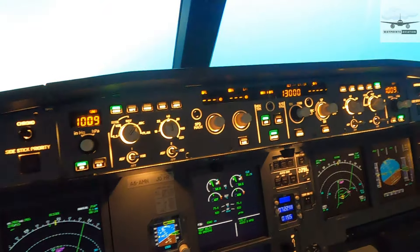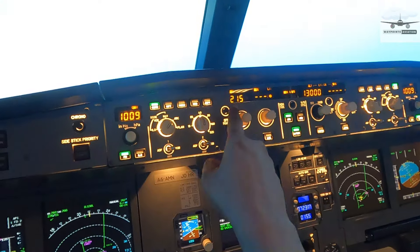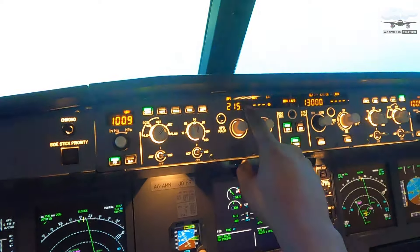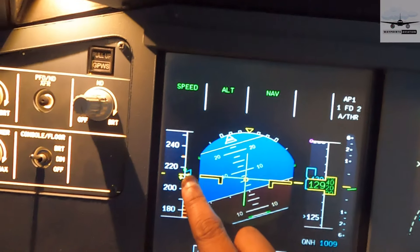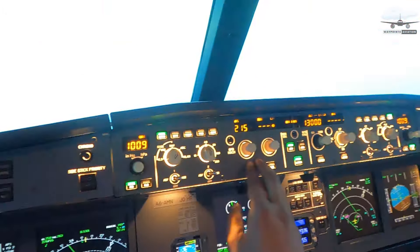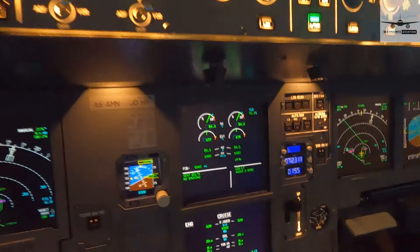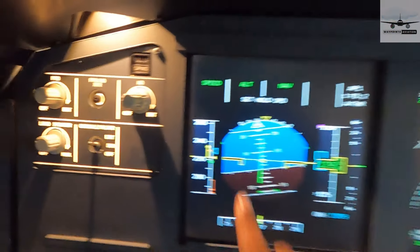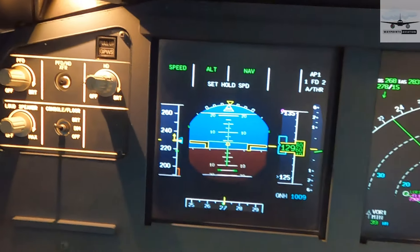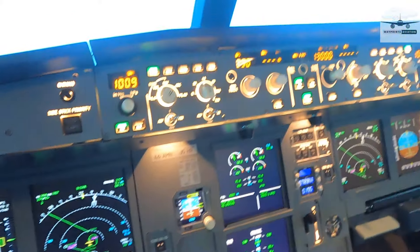Right now we're in managed speed. If I pull the knob out, it immediately defaults to the speed we're maintaining right now — 215 knots. The little circle disappears and the magenta triangle becomes blue, which means it's selected. Now I can choose what speed I want. I'll dial in 230 and, as you can see, the engines throttle up to increase our speed. There's 230 selected and the aircraft is now going to 230 because I manually chose that.